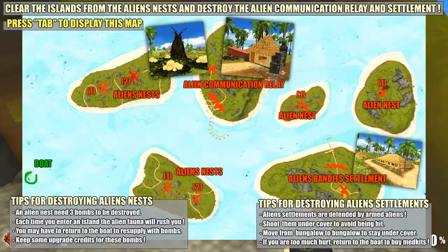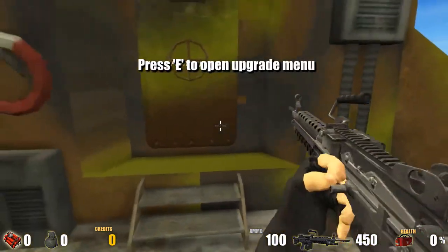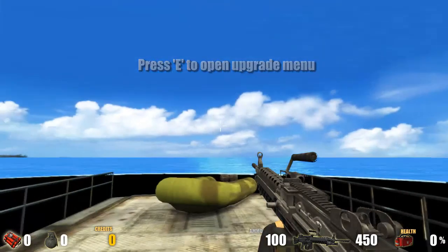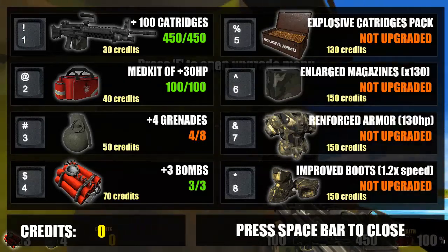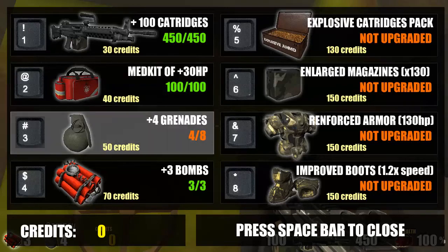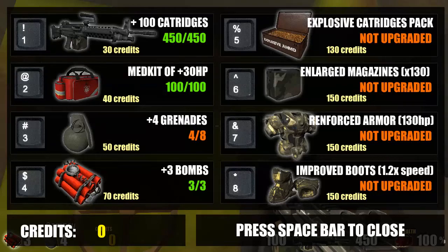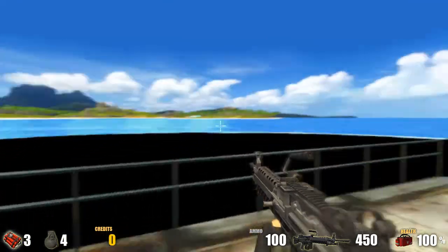I would love a machine gun. How do I pick that up? Do I walk over it? Okay, boom! I am pressing E to open the upgrade menu. There it is. So if I press 1, I'll get more cartridges with my credits. But I don't have any money. Oh, improved boots and armor. Nice. All right, let's do this everybody.